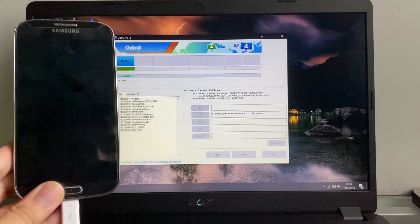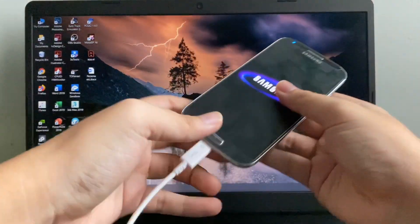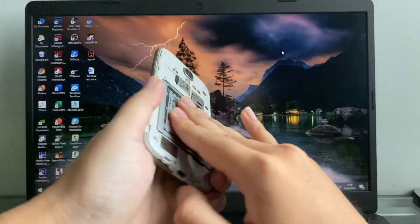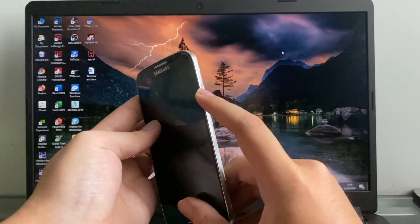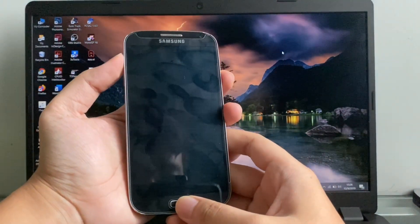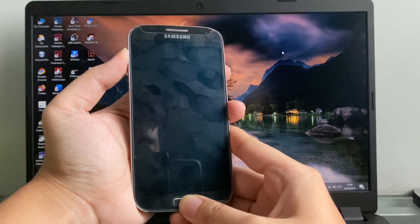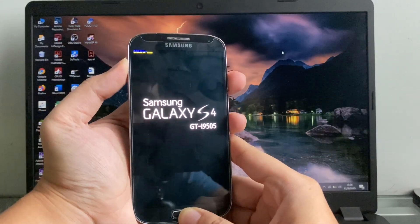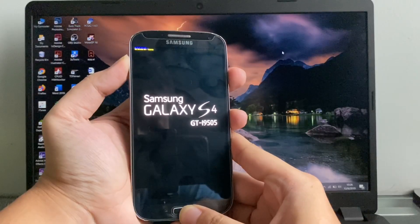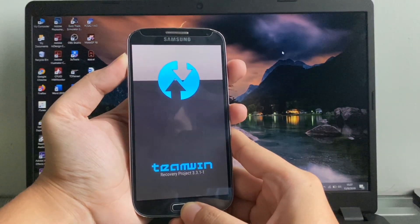Recovery. It's reset. We're gonna wait for the phone to show up until the Samsung logo, and then we're just gonna take off the battery — because we don't need the phone to boot up immediately. Now we're gonna press Power, Volume Up, and the Home button at the same time to go to TWRP. Once it vibrates, let go of the Power button. And now we're in TWRP.